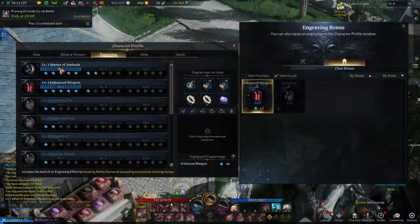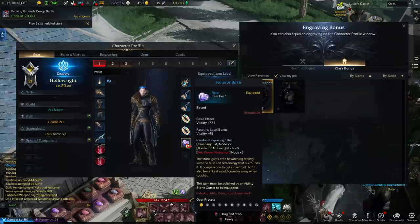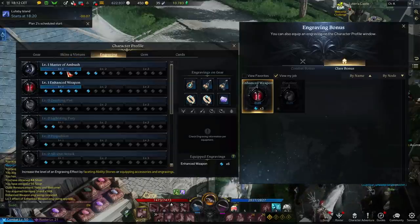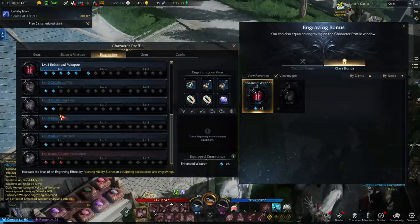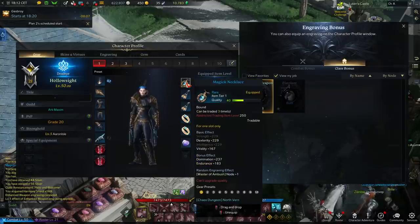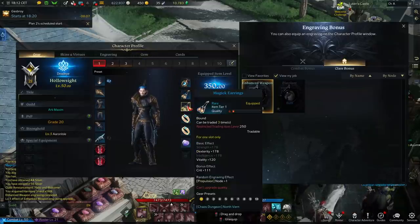But where is Master of Ambush coming from? That's coming from my ability stone, which has a Master of Ambush node plus six. Six nodes is more than five so it activates. I also have some nodes in other traits, and those are coming from my accessories because they also have traits on them.